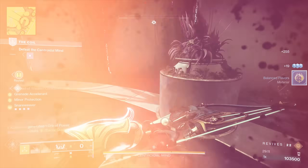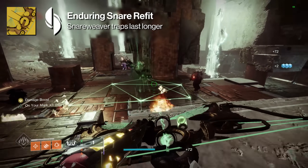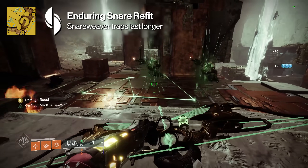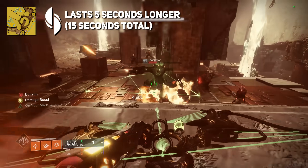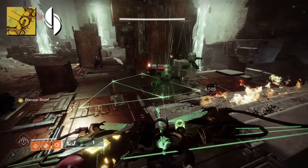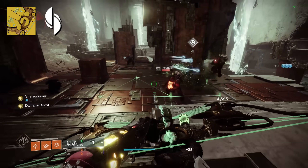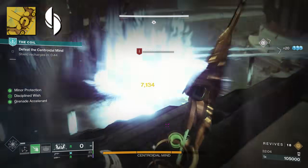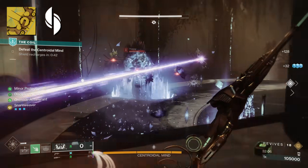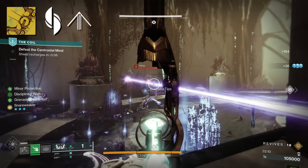Let's talk about the exotic catalyst. The one you can unlock this week is Enduring Snare Refit. This allows our Snare Weaver traps to last longer — five seconds more for a total of 15 seconds. 15 seconds to lay down these traps and suspend anything that walks across them. The question is, does this really change things for this bow?